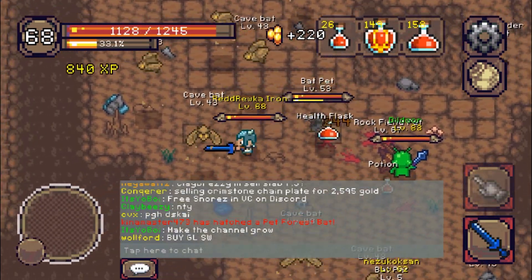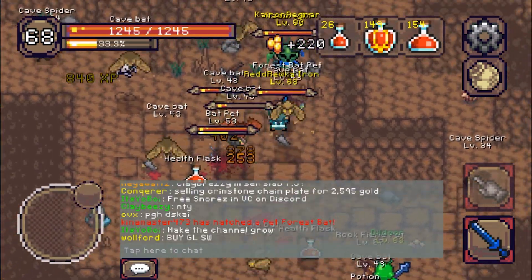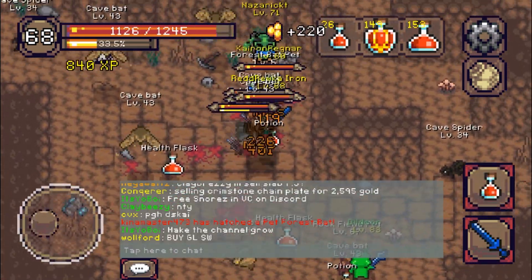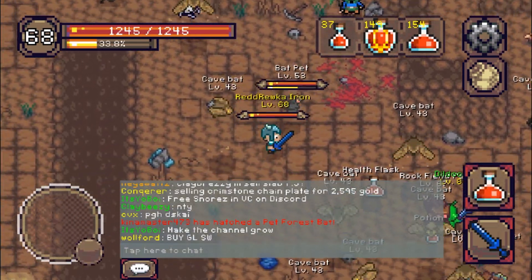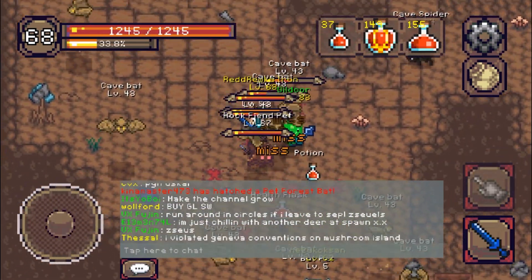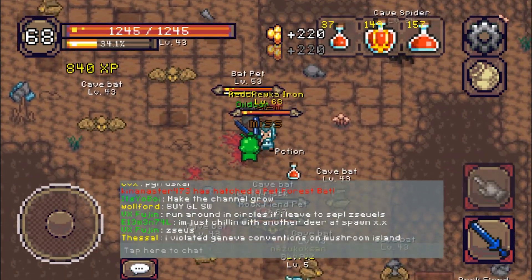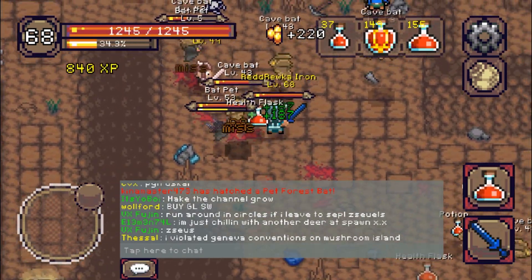Once I get farther I will discuss the higher level mobs. I got a full mythin set minus the boots just from grinding ice fiends, then ended up buying the boots from the merchant. Now that I have a full mythin set I'll stay at cave bats until level 70, then I'll try ancient bats, and if I don't gain potions while I'm there I'll go back to cave bats until I'm a higher level or have better gear.